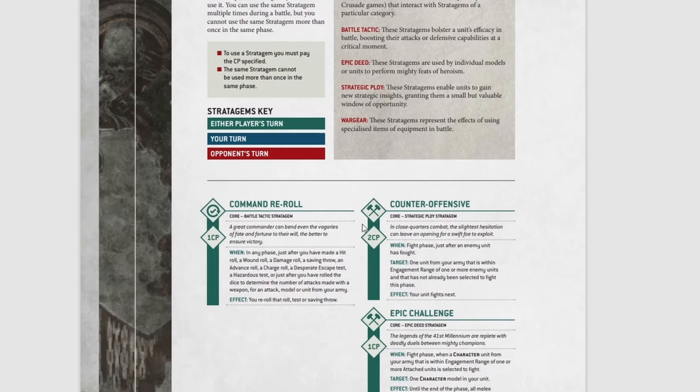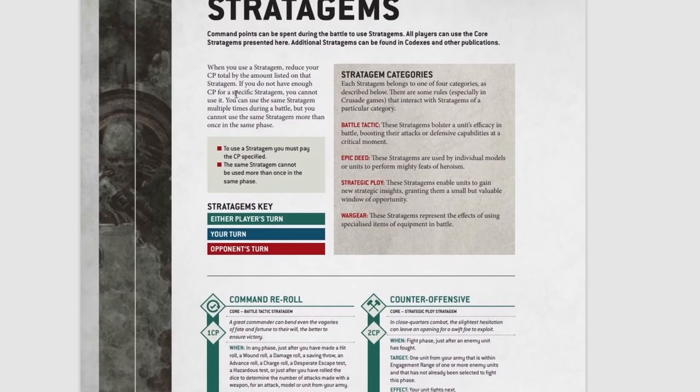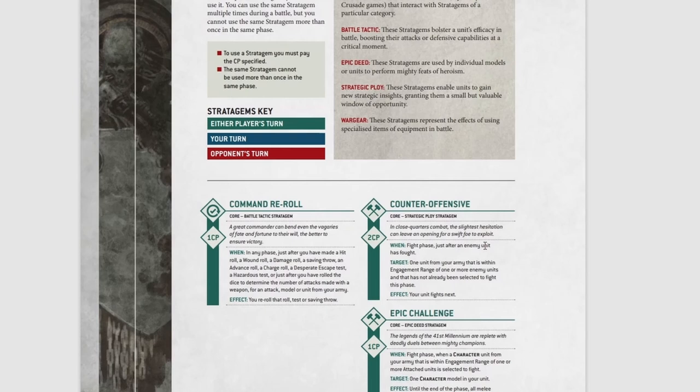Next is Counter-Offensive, which costs two command points — so you have to choose a very good time for it, because you're not going to have more than two command points very often. Though there's nothing about command points expiring, so you do get to save them up. When — in the fight phase, just after an enemy unit has fought, and remember this is either your fight phase or their fight phase — target one unit from your army that is within engagement range of one or more enemy units and has not already been selected to fight this phase. Effect: your unit fights next. It jumps one of your units ahead to fight next — could really save you or cause an enemy unit to perish. No wonder it costs two command points.